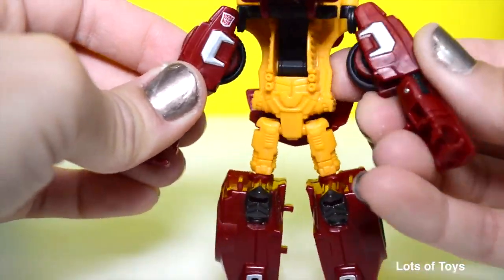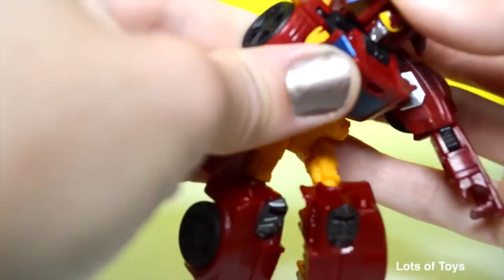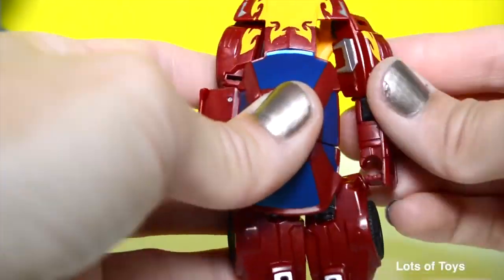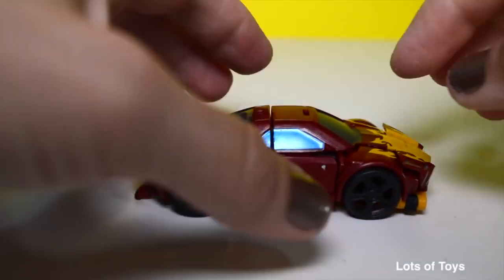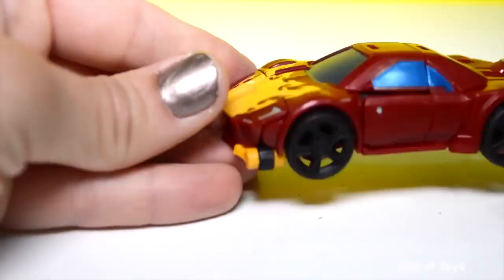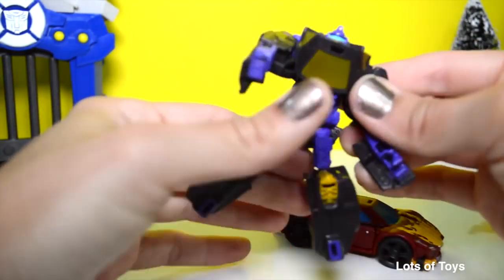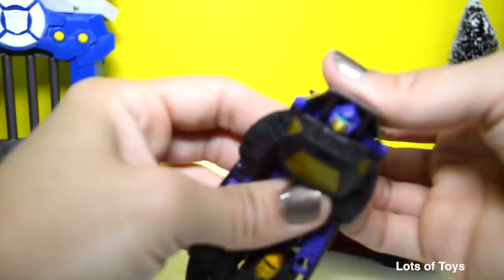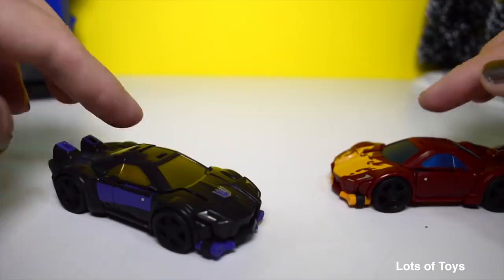To convert him into a car should be pretty simple. Twist in his arms, bring over his top, then tuck everything in. I love the details on his car — there are some flames. He's a fast guy! Blackjack converts in a similar fashion — let me show you how to convert Blackjack as well. He converts the same exact way. Here are Rotimus and Blackjack side by side.